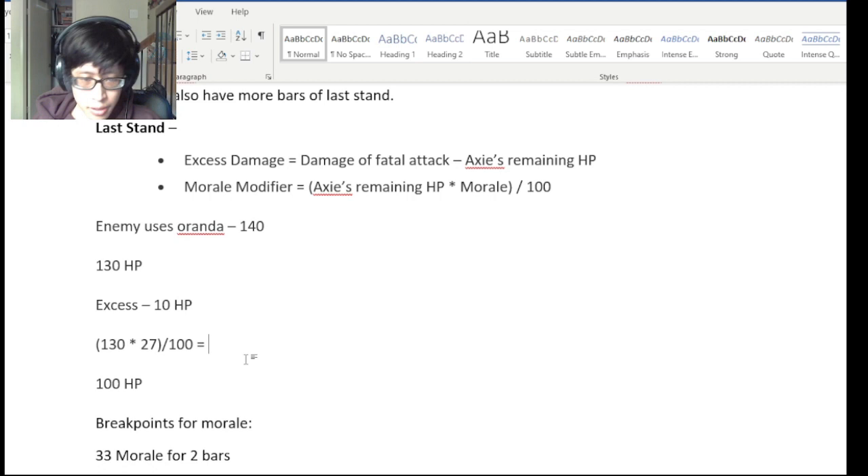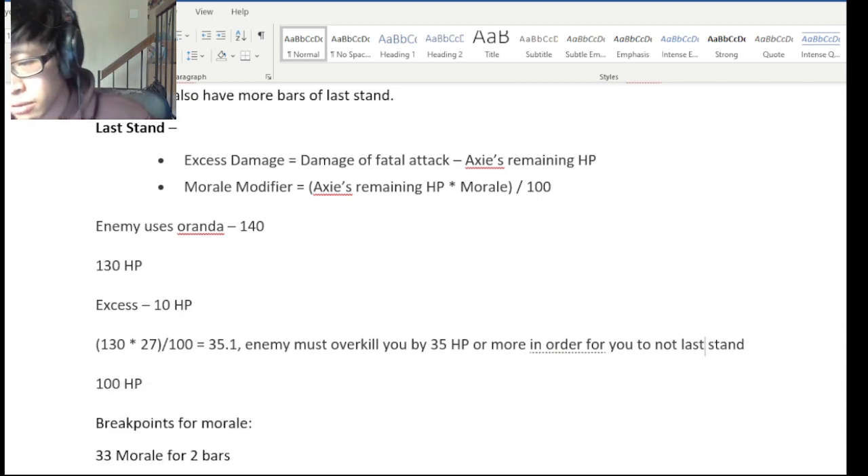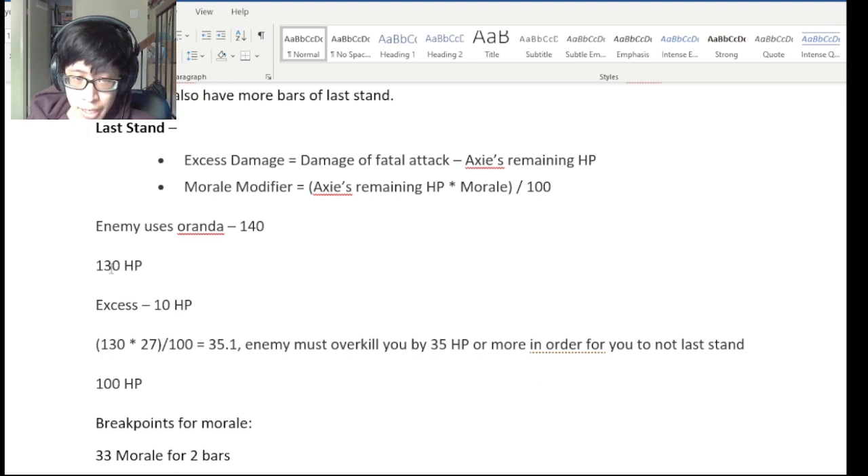Numbers always round down in Axie, so this means the enemy must overkill you by 35 HP or more in order for you to not enter last stand. That means any single move has to do 165 or 166 damage to kill you cleanly. Since Oranda only overkills by 10, which is less than 35, you will enter last stand in this case.